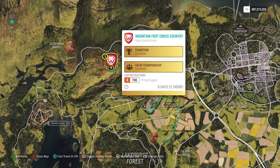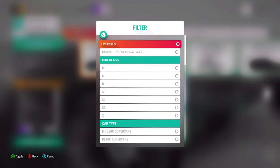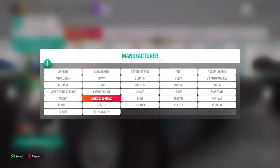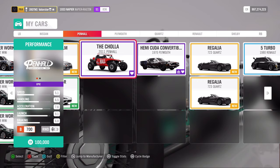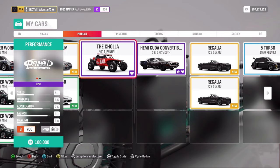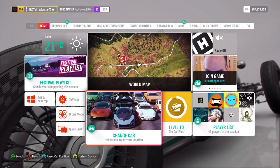Now let's go over the championships. We need B700 off-road buggies. The car I used — there are a few you can use — but I took the one I had already tuned, the Pen Hall Chola. I had no problems staying in front of the Drivatars. That's a car you can definitely use. What do we win? We win a rabbit outfit.